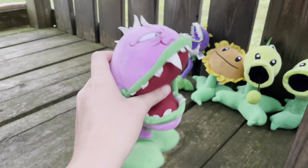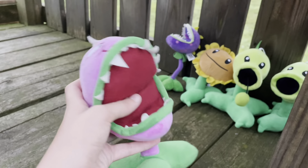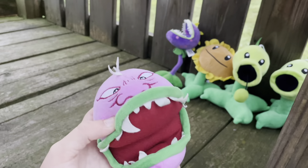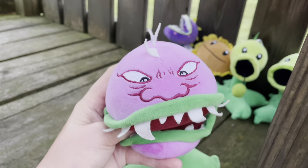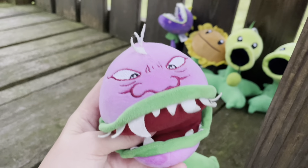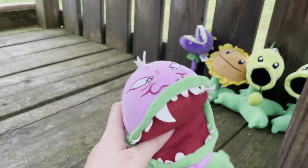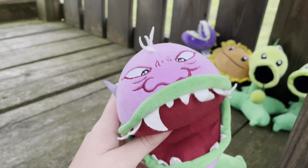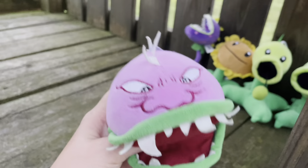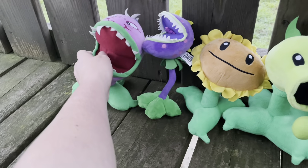And then we have the original release of the Lingson Chomper — well, this is the second design of the original release. The first and third are pretty hard to find, with this guy being the most common of them all. He has two eyes and a nose. I know what you're saying: that's not Chomper. But basically, this guy has these features because of some fan art. I still like this plush a lot — it even has the purple string.